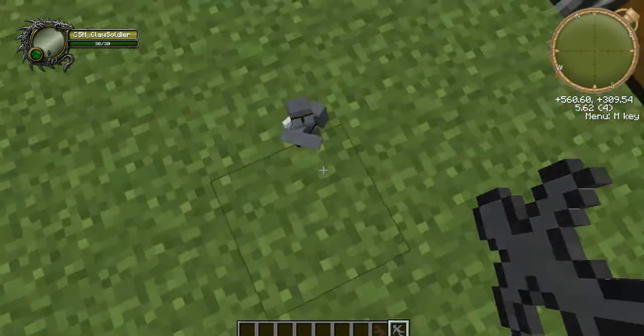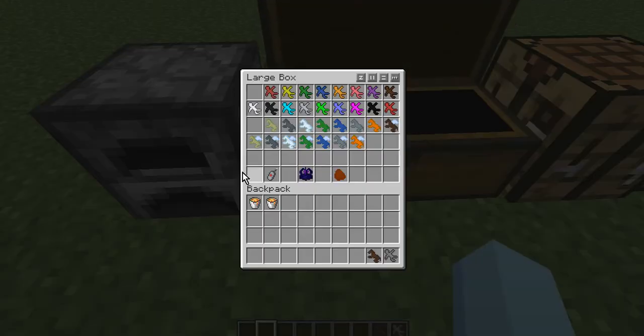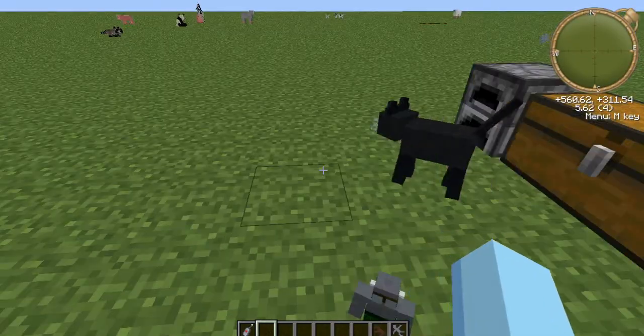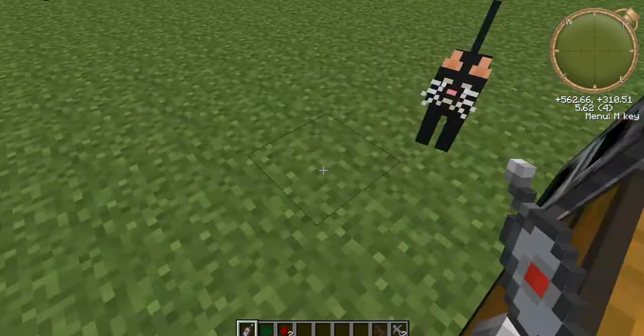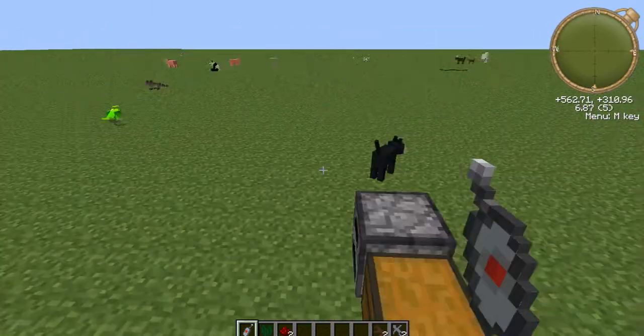Right here we have a clay disruptor. What it does is when you hold it in your hand and right-click, it will kill off everything made out of clay in a certain area.